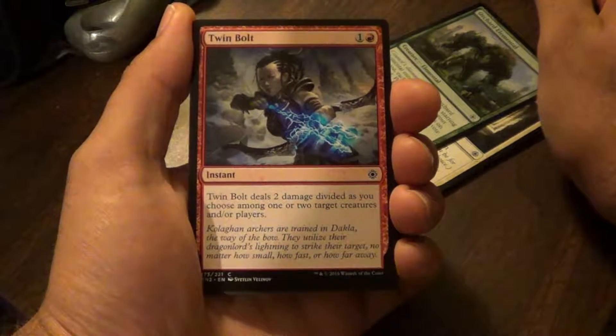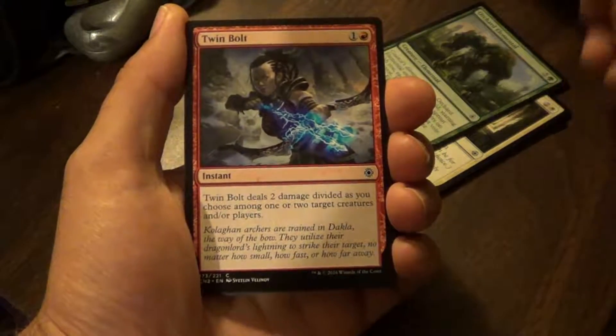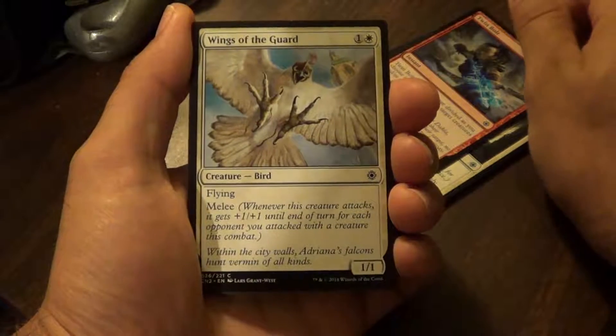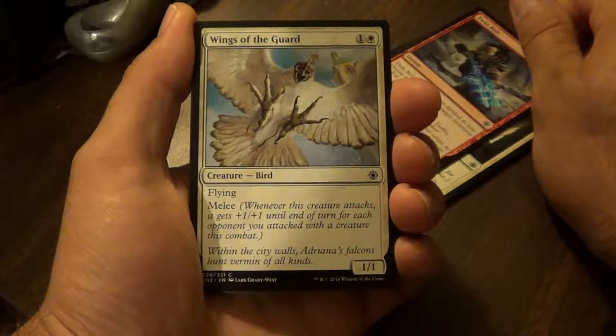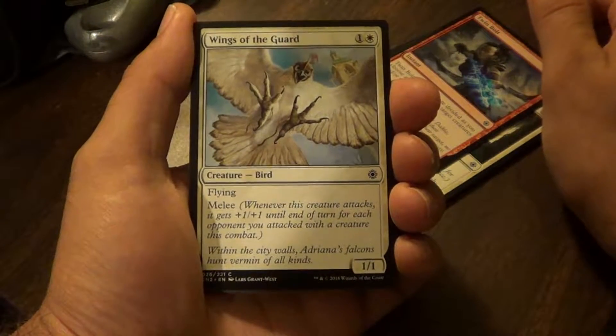Twin Bolt. Twin Bolt deals two damage divided as you choose among one or two target creatures and/or players. Wings of the Guard — Flying. Melee. Whenever this creature attacks, it gets plus one plus one until end of turn for each opponent you attack with a creature this combat.